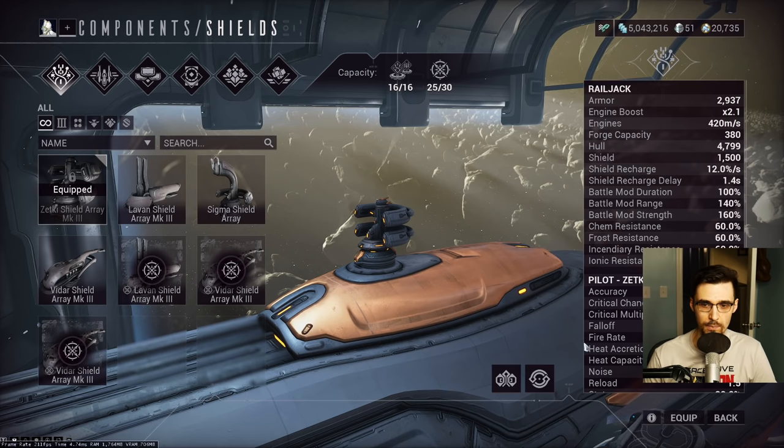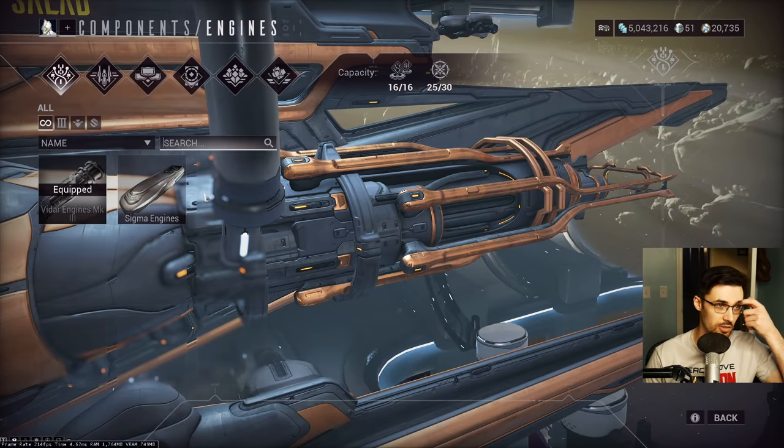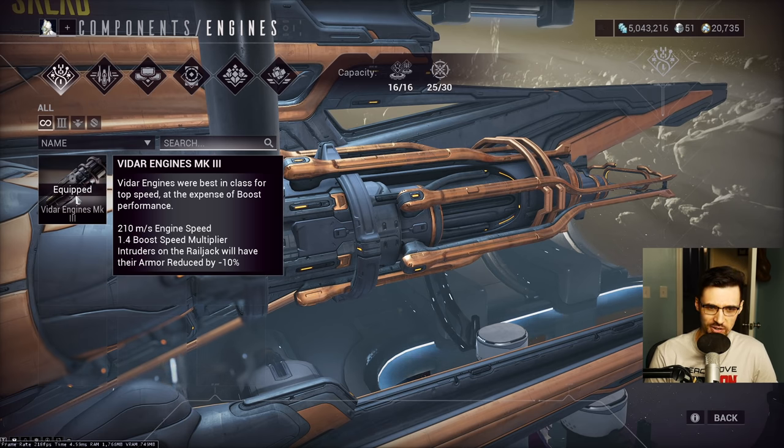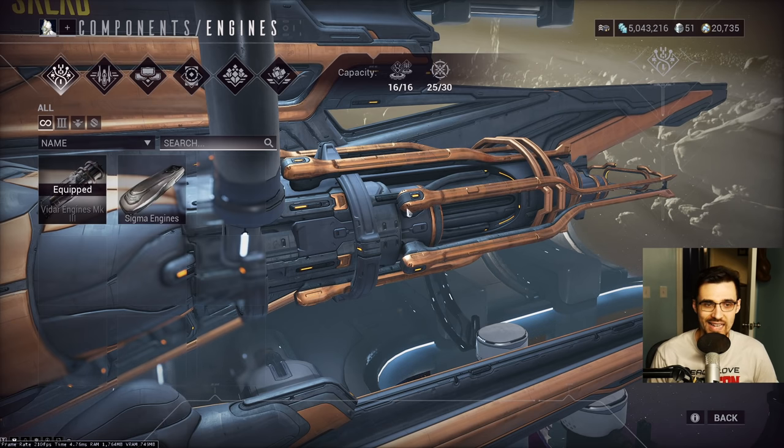Engines literally do not matter — this is 100% to your taste and how fast you want to go. I use Vidar, which has the worst boost speed, but I personally don't feel the difference much between a 2.0 and 2.1 boost speed. I go for Vidar because it gives 10% armor strip on any intruders in the Railjack. Playing solo, my AI crewmates effectively get a weaker version of Corrosive Projection — it's not amazing but it helps.